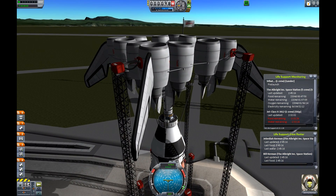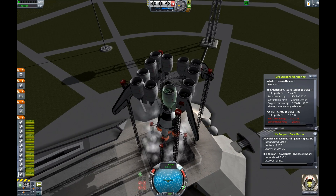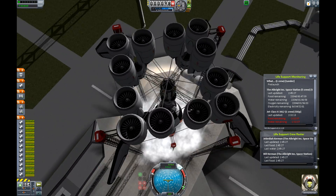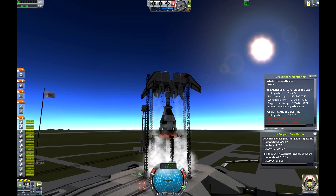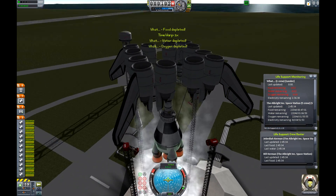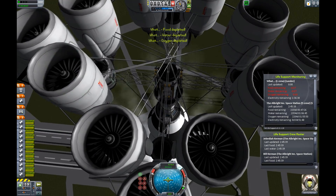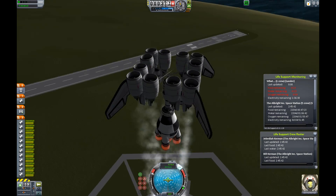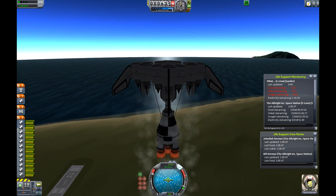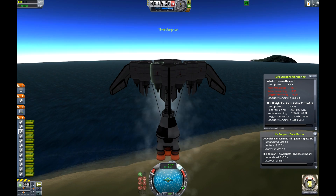We turn on the engines and let them heat up so they can get to their maximum thrust. Once it's at maximum thrust we release the clamps, and it's actually dragging this entire thing up — working off these tiny little fuel tanks using barely any fuel. We can go pretty high just off these, making it through the atmosphere.